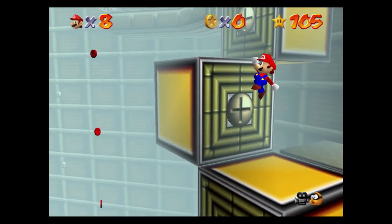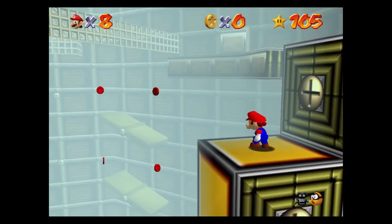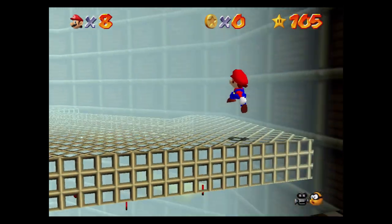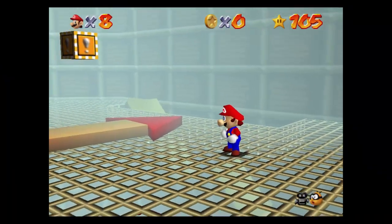Jump on the first square and then the second square. Wait, and when the squares are about to move — they will click before they move — jump up on the spot and you will re-land on the square, then jump to the third square and then to safety.